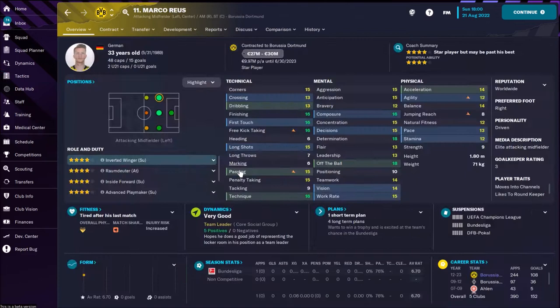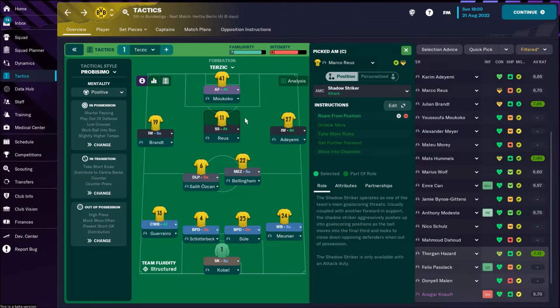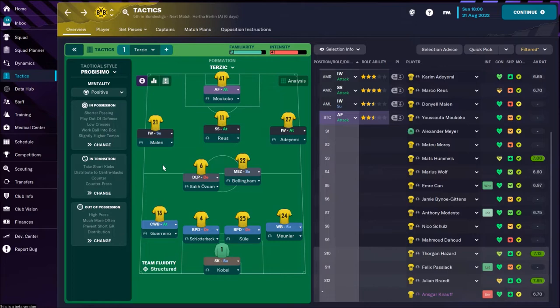Behind them, Marco Reus — one of the best players of Borussia Dortmund, of course. A player with incredible technical attributes. He's playing as an attacking midfielder or as a shadow striker, because he has superb finishing and fantastic movement. I give him the individual instruction to roam from position — he's looking for free space and is a really important player.